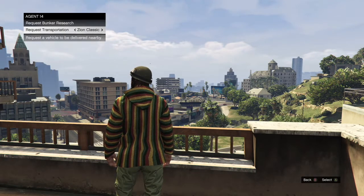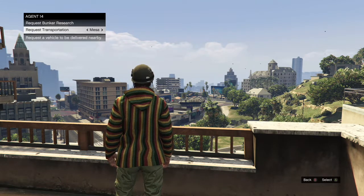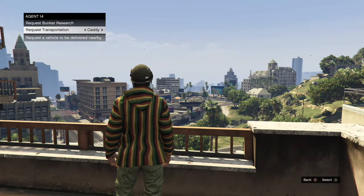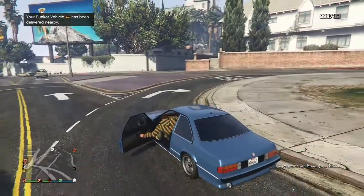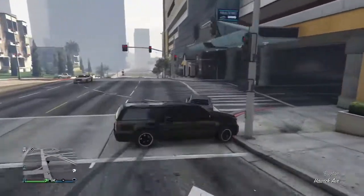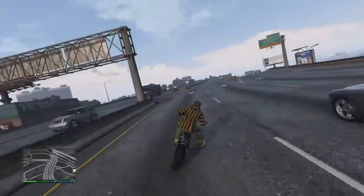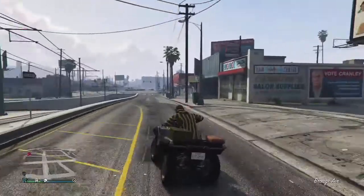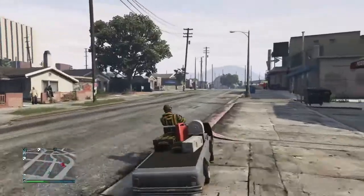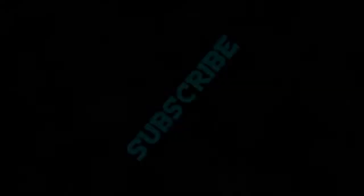The fourth and final update within the bunker is that you can again call Agent 14 and request six different vehicles. First up we have the Zion Classic, just a basic sedan like you would see on the street. Then we have the Granger, a pretty nice SUV, followed by the Mesa, a nice little Jeep. Then we've got the Manchez motorcycle, the Varus ATV, and then my personal favorite, the Caddy — which is just a golf cart you can absolutely mow down people with. All in all, this update had some pretty big changes for the bunker.